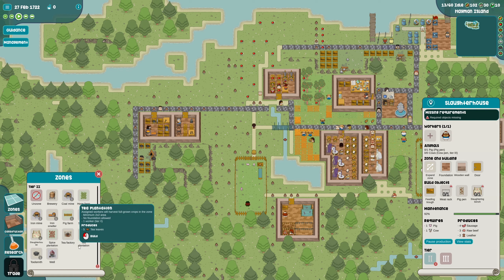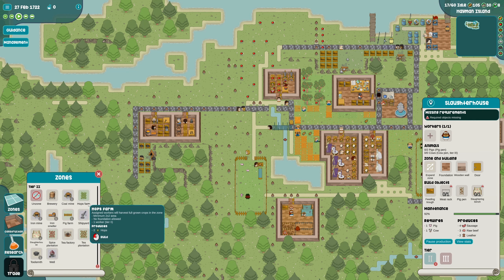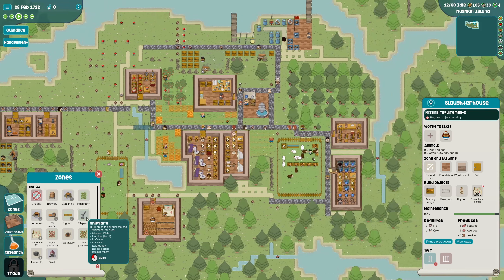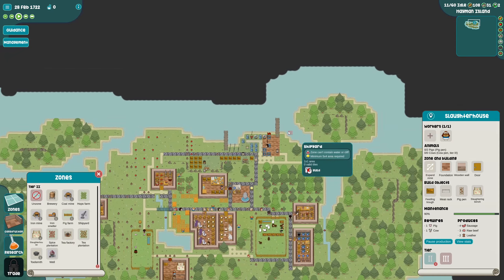What do we have left to make? We can't make the hop yard, the brewery can't really function without hops. A shipyard builds ships to conquer the sea - okay, that sounds kind of cool. Where do we build that?